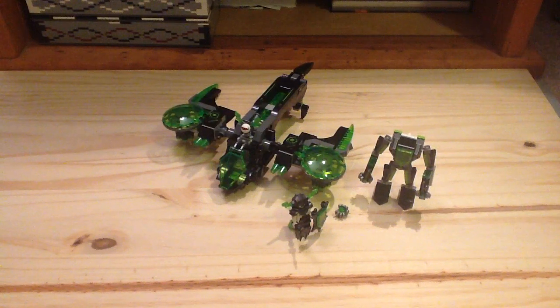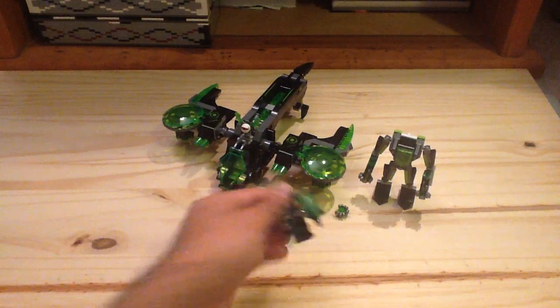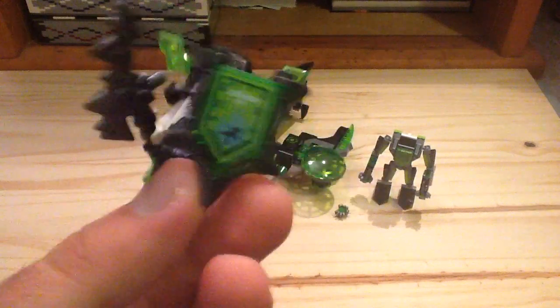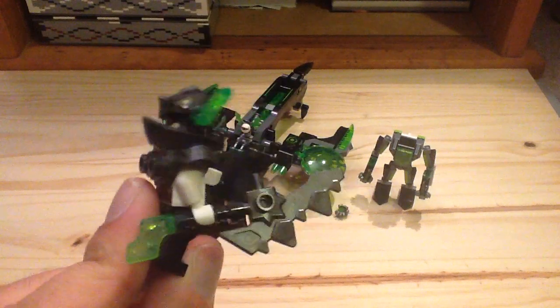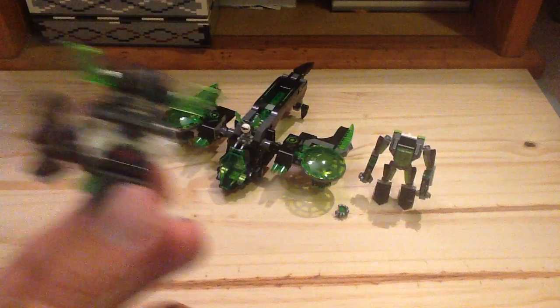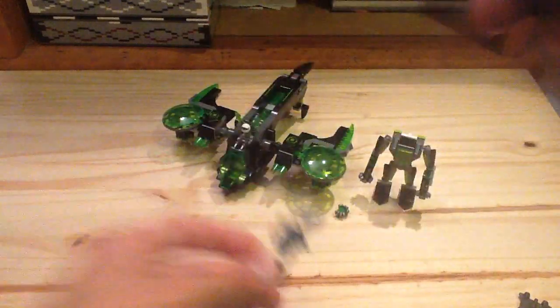One of my favorite minifigures of the 2018 Nexo Knights sets — it is the Berserker himself. You can see the Berserker right here, and he has his Nexo power which is called Orbital Strike, and it has the newer style of shield. You can remove the shield and put in this nice weapon which uses that blade we got a little while back.